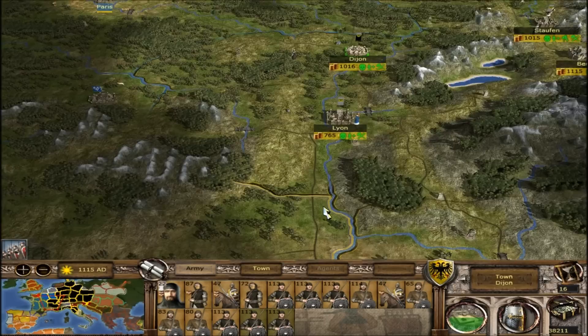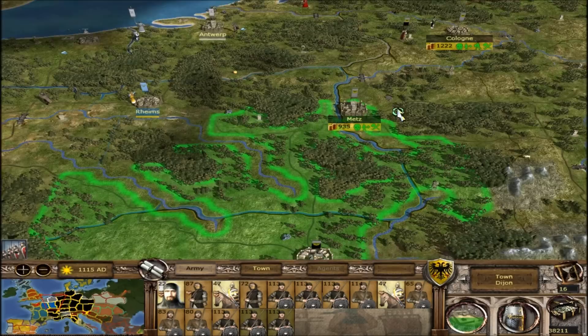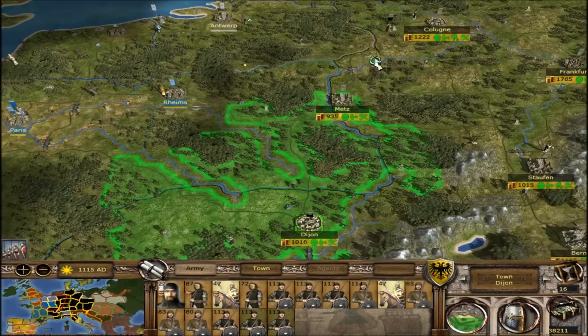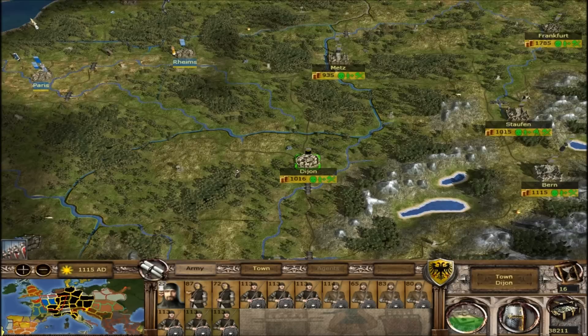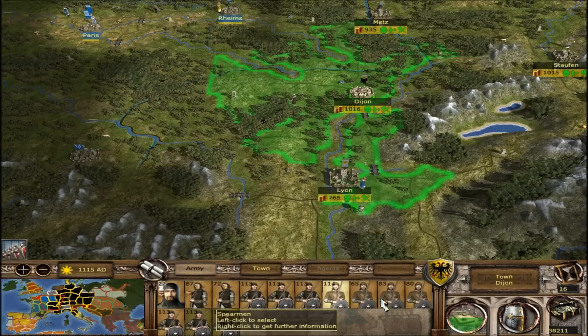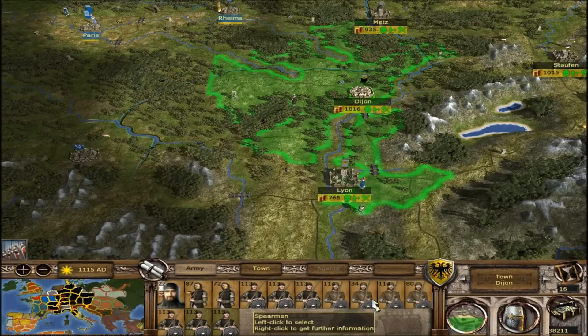I'm gonna send these guys to regroup with the emperor. He does need more cavalry, so I'm gonna send our male knights — might be a bit reckless as well, but I want some forces here in Dijon in case the French figure that the Germans are moving away from the border and now can attack them. I do not want them to think that at all. So we've got three speed militia, six spearmen, and four depleted spearmen here. This isn't the best army but I guess we can keep them here as a response force.